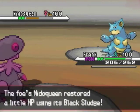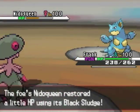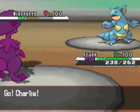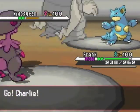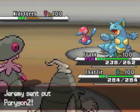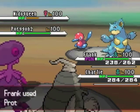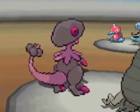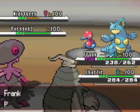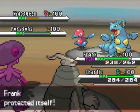I find out it wasn't carrying a Life Orb, so that's really good. My Tailwind finally ends, so I decide to bring out my Dusclops, and he brings out his last Pokemon — Porygon2. I know an Ice Beam is coming, so I use Protect on my Breloom and go for Trick Room on my Dusclops, so I can start preparing for my last Pokemon, which would be Golurk.